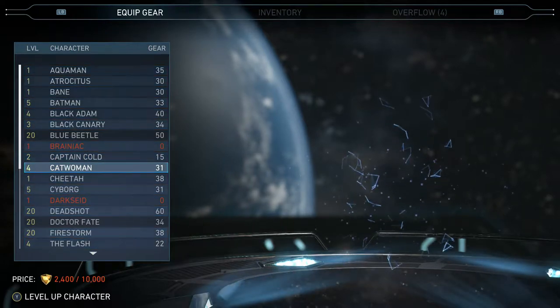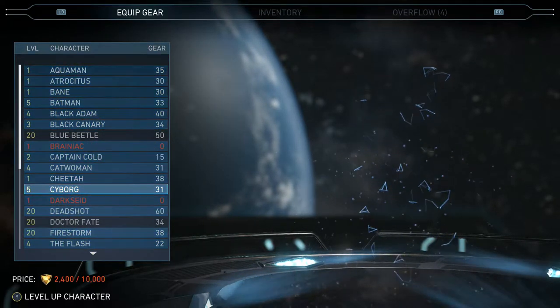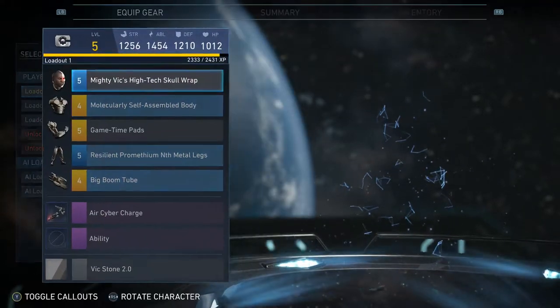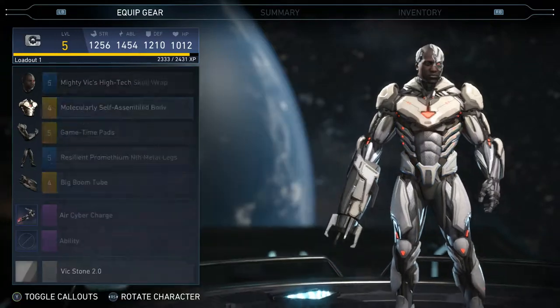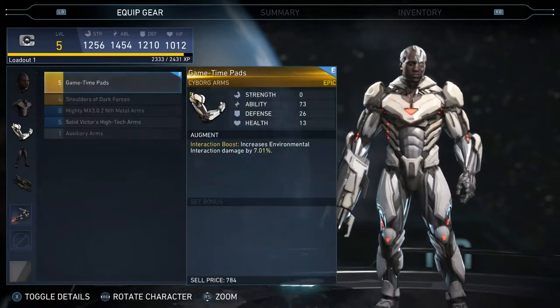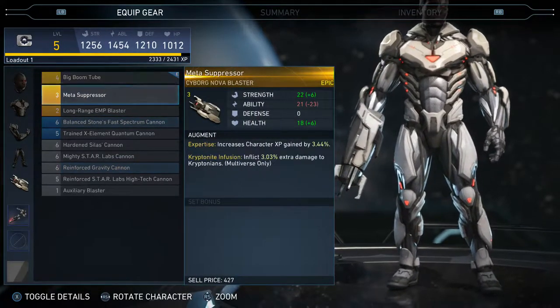I have a lot for Cheetah but I don't really like her. I got a little bit of Cyborg gear — MVP game time. Let me just show the book so you guys can have a quick peek at what I have.